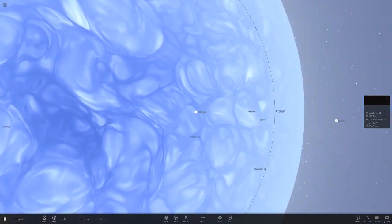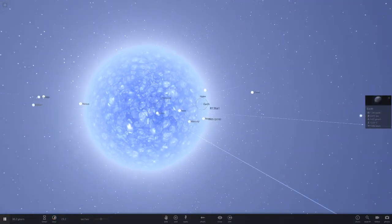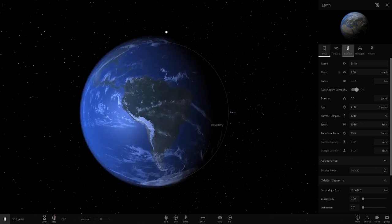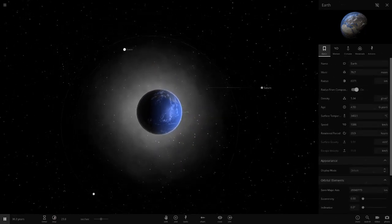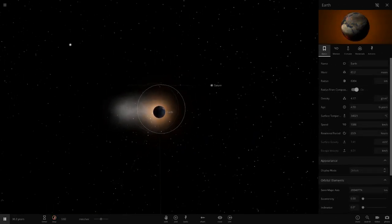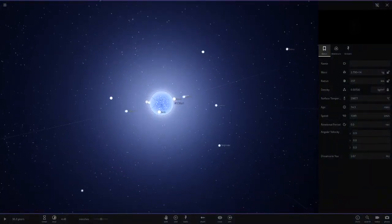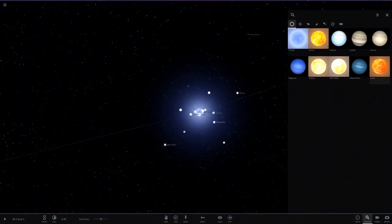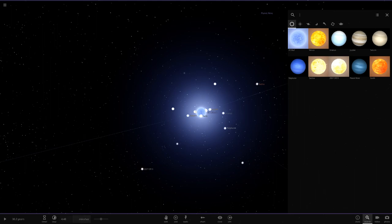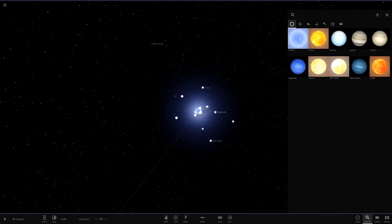Can we speed up any quicker? Earth still has water on it apparently - turning off climate mode fixes that. Now all the planets are doing it. Mars is already gone. Look how many objects have already been lost - this has happened in just a few minutes, ignoring the 36 years shown since this was a pre-existing custom simulation.